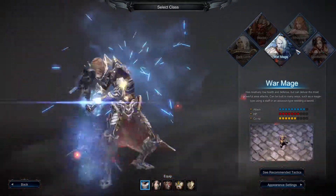The human War Mage also has face tattoos and body tattoos, and there are quite a lot of options.